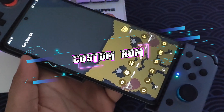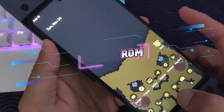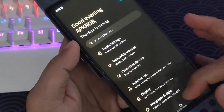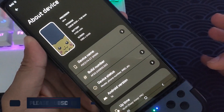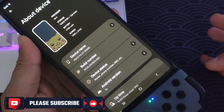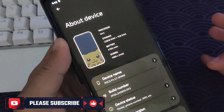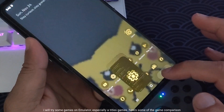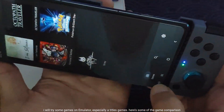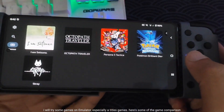In my previous videos we saw the performance of the Poco F4 GT in some games that I tested. Now we will try what the improvement is if your phone has a custom ROM or custom operating system like the one I am using now — Superior OS. I will try some heavy games on emulator, especially open world games with old titles like Pokemon and Zelda games. Here's some of the game comparison.